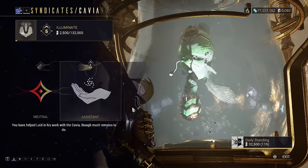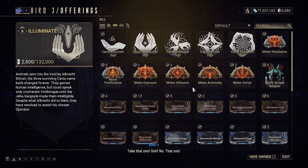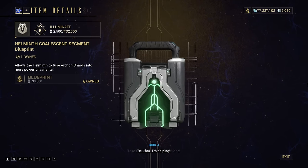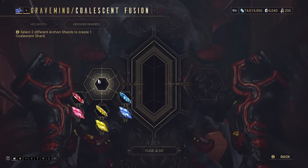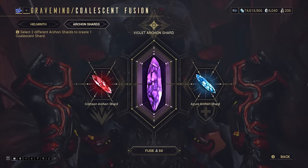If you've completed the Whispers in the Wall quest and reached rank 2 with the Akevia Syndicate, you'll be able to unlock the Helminth Coalescent segment. This allows you to merge two Archon Shards together into one of three new colours, each with four different buffs to try out. This video will look at the Violet Shards to see what they can do and who uses them best.